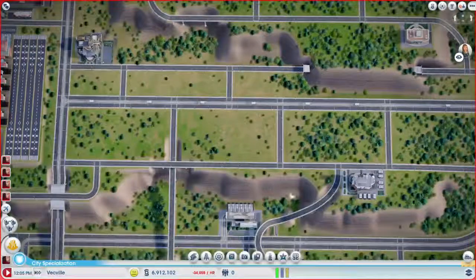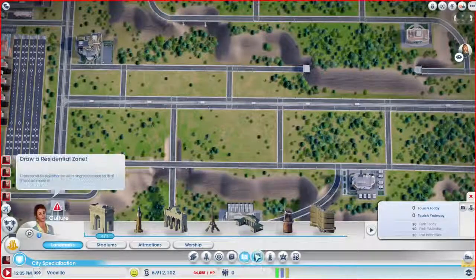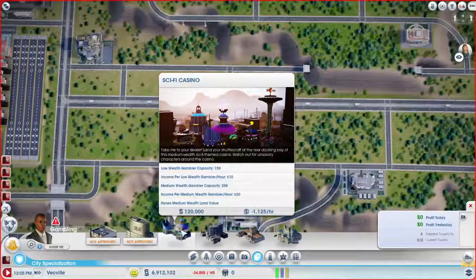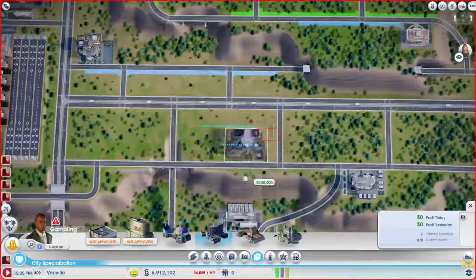Because then we're going to — not those and not that this. Now these have all three — that's kind of what makes a Sleek Casino nice, it has all three of them. So I think I might start with the Sleek Casino. Because this doesn't have high wealth, and it may not make as much money though. No, we'll just start with the Sleek Casino.